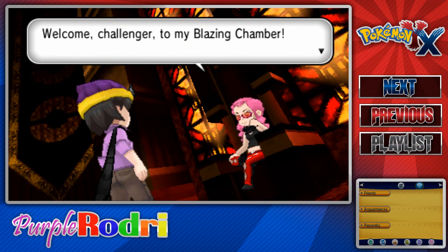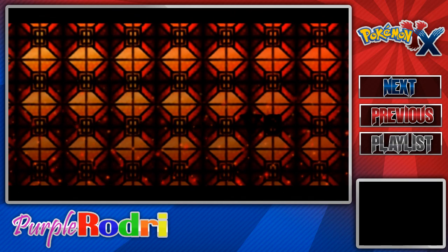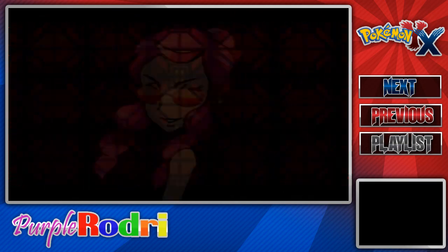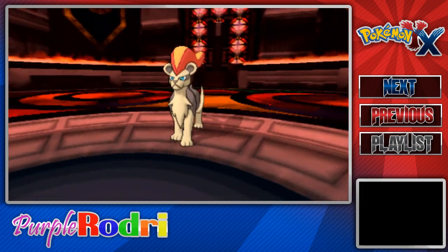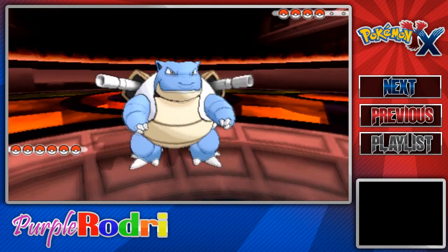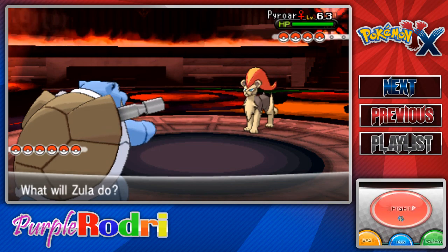Welcome, Challenger, to my Blazing Chamber. I am Malva and I shall be your opponent today. Here we go — Rodri versus Elite Four Malva here in the Blazing Chamber. Let's go ahead and take on Kalos' first Elite Four. She's going to open up with Pyroar. I feel confident sending out Zula. I'm nervous, but honestly I think we have it. She only has four Pokemon, which actually surprises me a little bit — I was expecting her to have six.